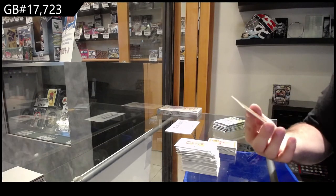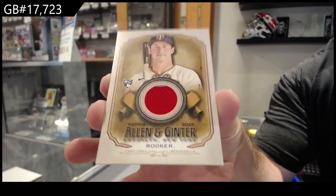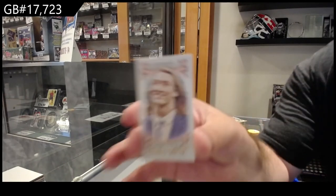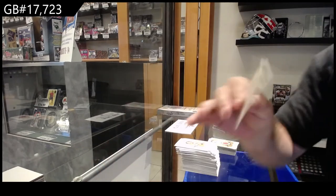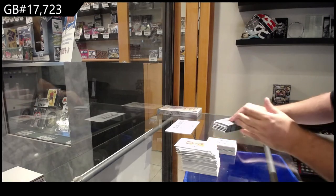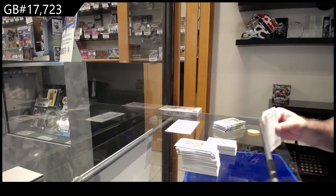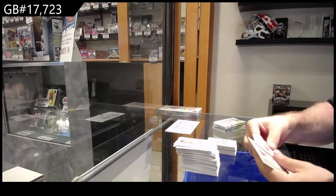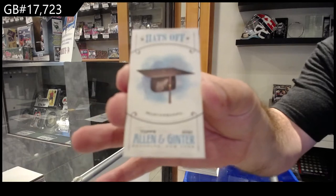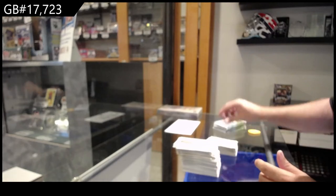We've got a Rooker memorabilia for the Minnesota Twins — rookie jersey for the Twins of Rooker — Trevor Lawrence. That's a decent one, and a Black Birch. We've got a Hats Off, which is a Mortarboard.